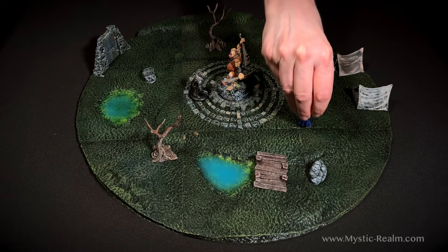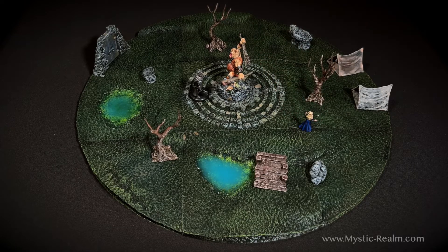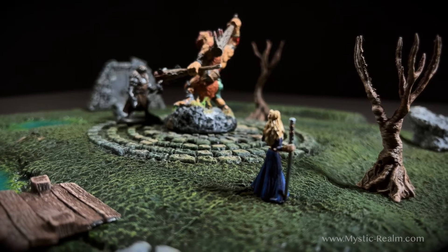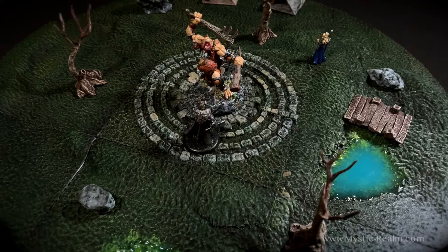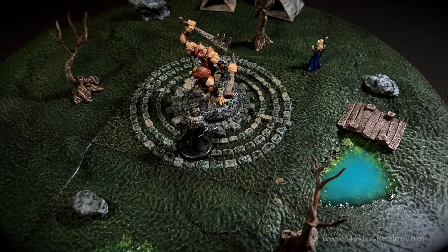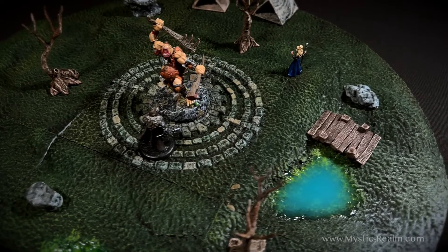The range zone is just outside the contact zone. Player characters and creatures can see the action. They can cast spells, shoot arrows, huck hatchets, spears, and chuck explosion potions into the contact zone. They cannot be hit by melee characters inside the contact zone, nor can they hit melee characters inside there. This is a great spot for casters and archers.